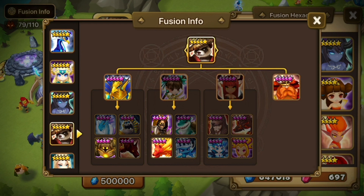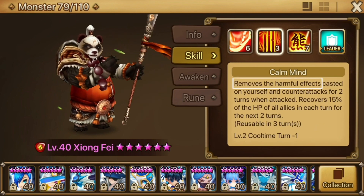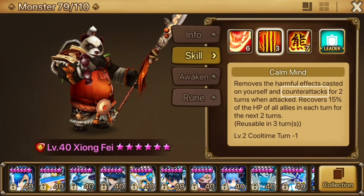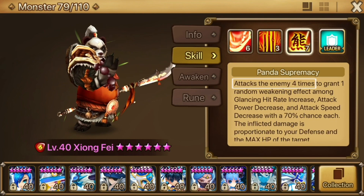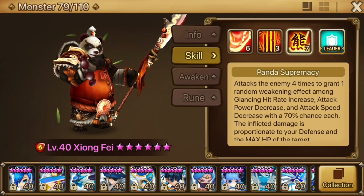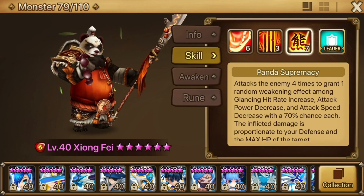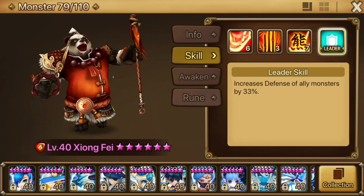Zhang Fei is all about utility through debuff application and by way of bonus support. His first skill hits three times and applies defense break. His second skill is a self-cleanse coupled with a counter buff application for himself and a healing buff for the whole team. His third skill hits four times and has a 70% chance per hit to apply either glancing hit increase, attack break, or slow. And finally, his leader skill is a universal 33% defense increase.